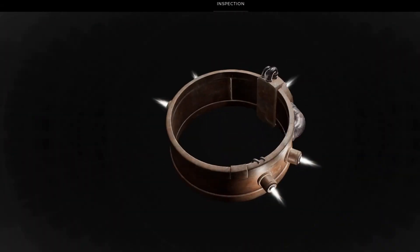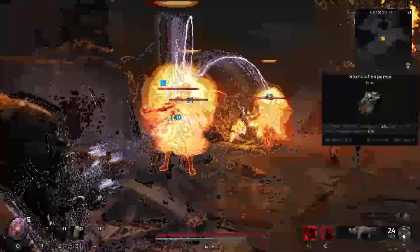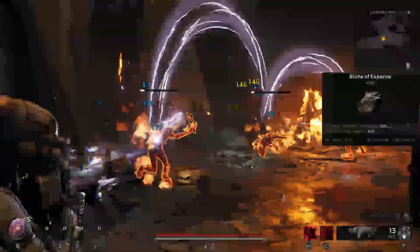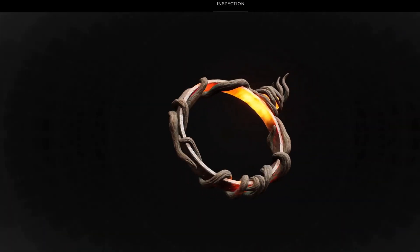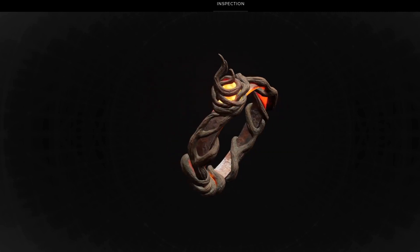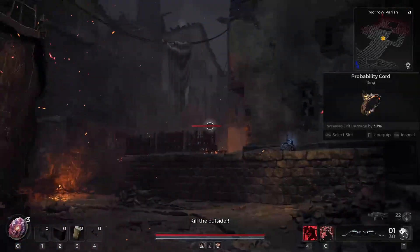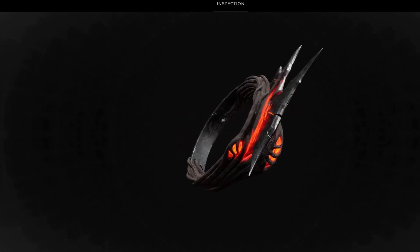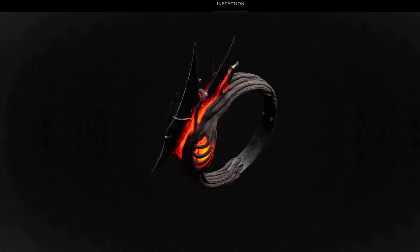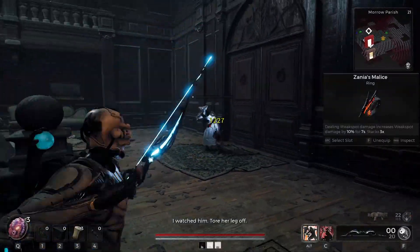Next up, we've got the Stone of Expanse — increases range damage by 12%, reduces all other damage dealt by 6%, which would be damage over time and your melee. Next up, we've got what is most definitely the most important trinket, the Probability Cord — increases crit damage by 30%, that is a lot of damage. Last but not least, we've got Xenia's Malice — dealing weak spot damage increases weak spot damage by 10% for 7 seconds, and this stacks three times. So the more crits you hit, the more damage your crits do.